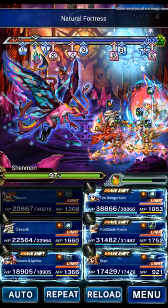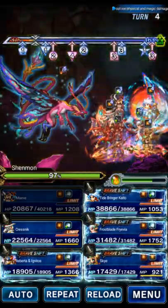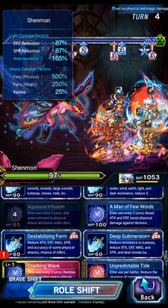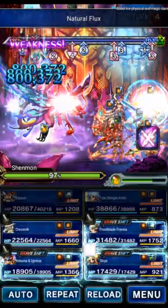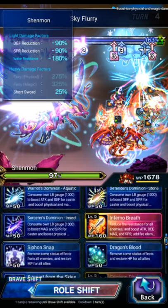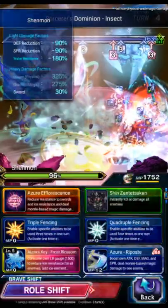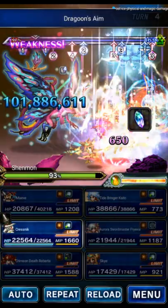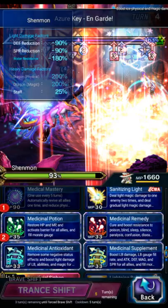Maeve in the shift form this turn is going to LB — that's going to give us a really big barrier, because this turn is going to be kind of painful. Kaito is going to Deadly Stream, Natural Flux, and Man of Few Words. Sky is going to LB again. Roberta is going to shift to the other form where we're going to Morale Fill, Insect Killer for the big spirit buff, and Dragoon's Aim. Frevia in the shift form is going to Magnus to break, End Guard, and Flick. Kresnik is going to triple — Medicinal Mastery to raise the party, then Potion and Remedy.